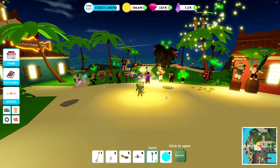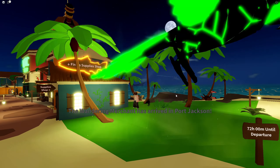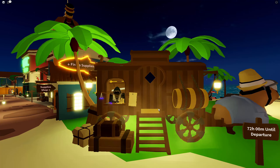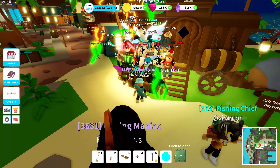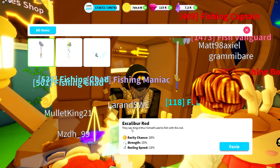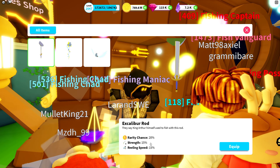There is a little less than one minute left — anytime now. And here we have it: the wandering merchant has arrived in Port Jackson, week 39. Let's see the reactions. Okay, not many real reactions — hard pass. All right, let's go check it out. So we have the Excalibur Rod right off the bat, with a rarity chance of 20 percent and strength of 15 percent.